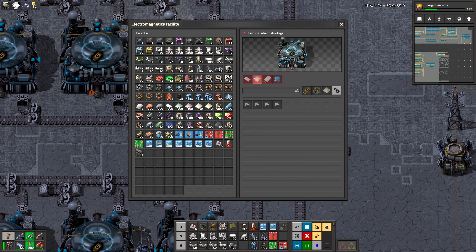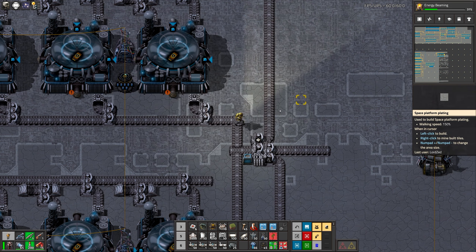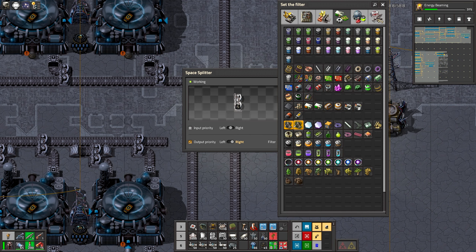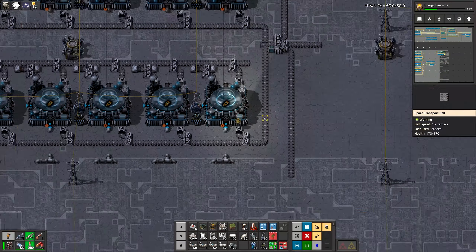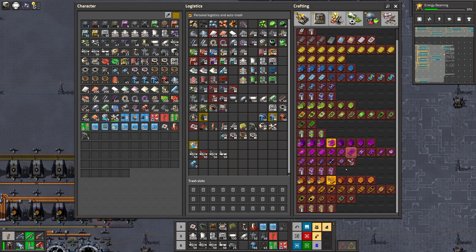You are recycling aluminum plates and outputting contaminated scrap — okay. We can deal with that later. Now, second building: laser shielding data. And again this is two belts in, one pipe in, one pipe out.